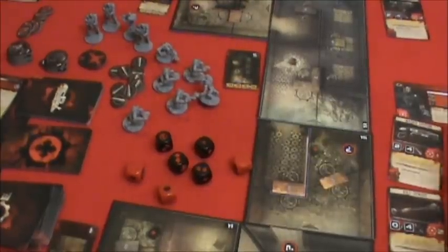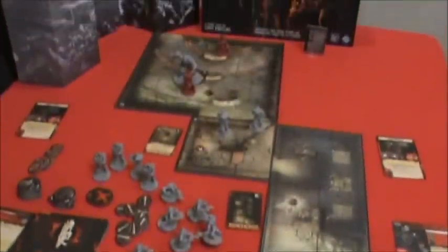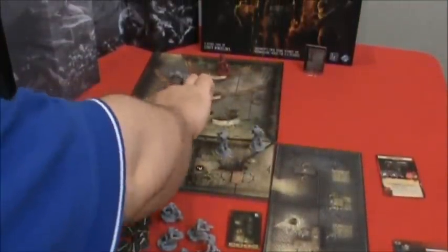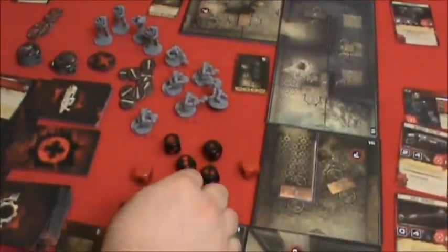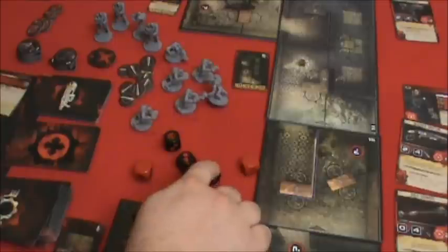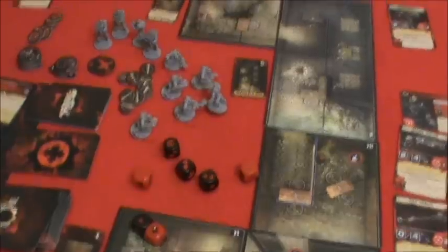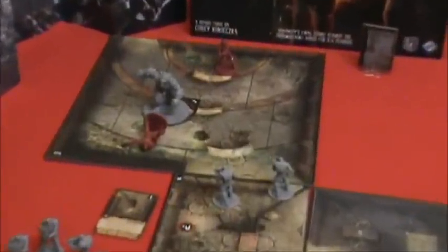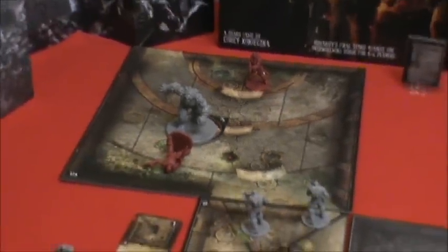Uh-oh. Each other figure in the area is also dealt two wounds — so Cole goes back down. But only one shield for defense. So that's going to be one, two, three, four wounds on the Berserker. And look at this — three wounds is what I needed to drop him, and we did four.